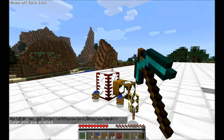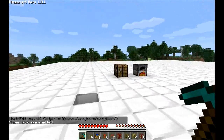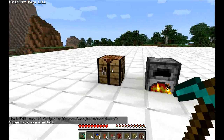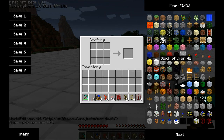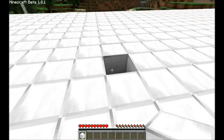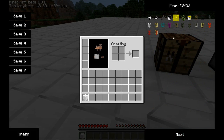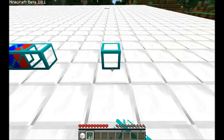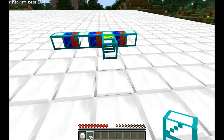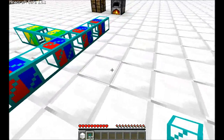Let's see, clear the area. There we go. Okay, diamond pipes. Let's first spawn some diamond pipes so we can see what we are talking about. It's these things, with colors.